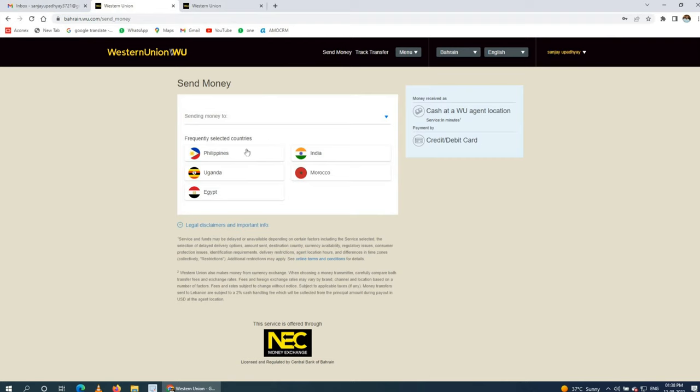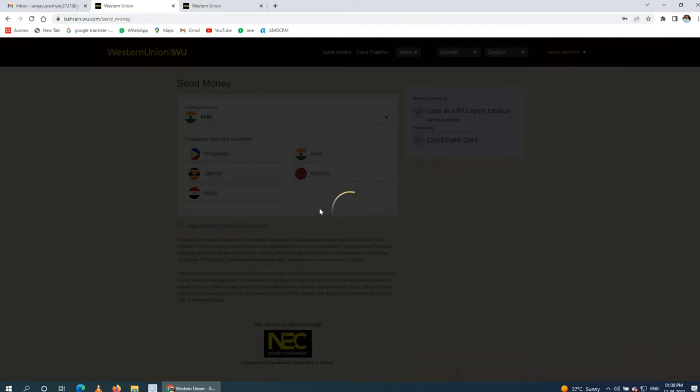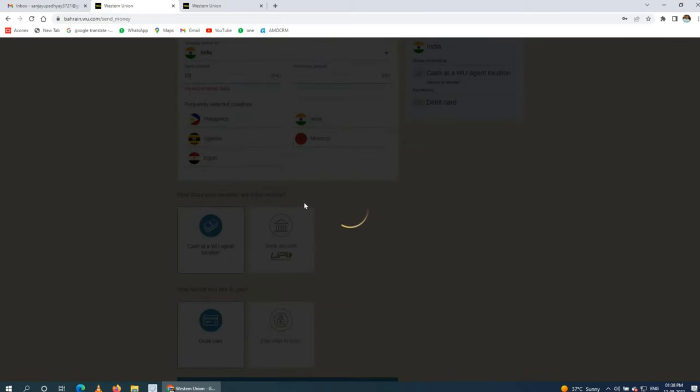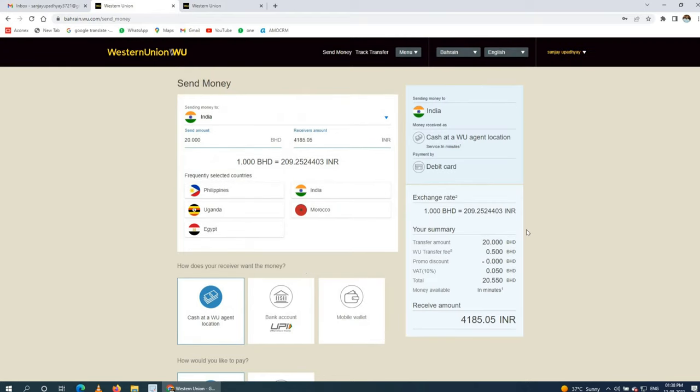Here you can see five countries listed: Philippines, Uganda, Egypt, Morocco, and India. Since I am Indian, I will show a demo for India — how to send money by Western Union directly to India. I selected India, and it asks how much you want to send. As a demo, I entered 20 BD and pressed Enter.